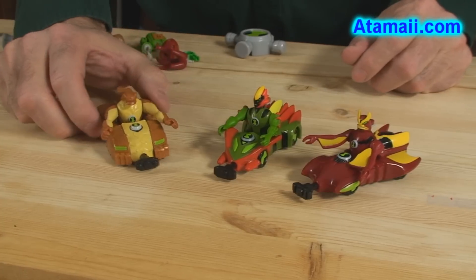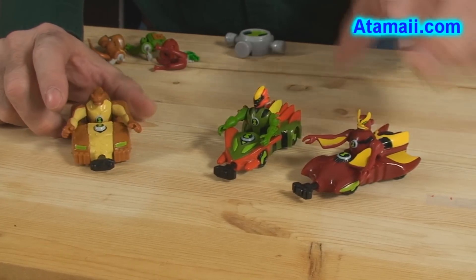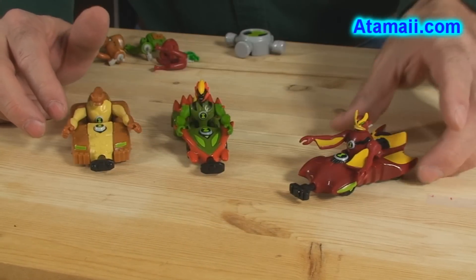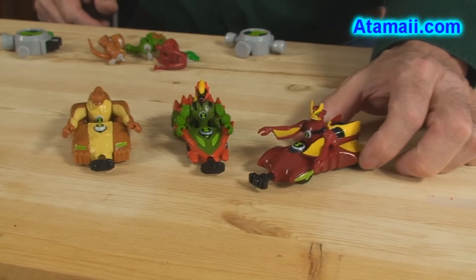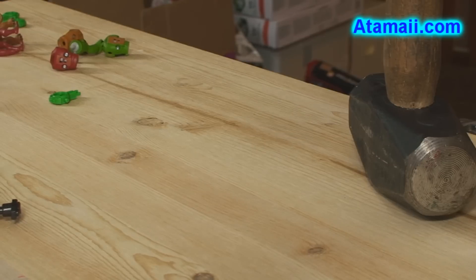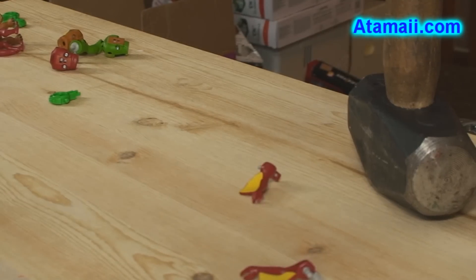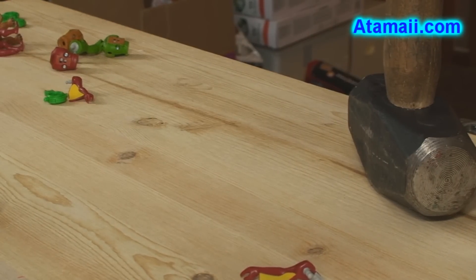Here's Humongousaur in his car, ready to go. Here's Swampfire in his car. And here's Jet Ray in his car. Now let's go to the Atomitee.com test track and see how these work. Humongousaur versus the wall. Jet Ray versus the wall. Swampfire versus the wall.